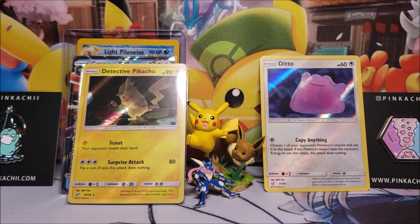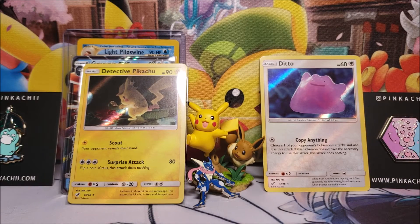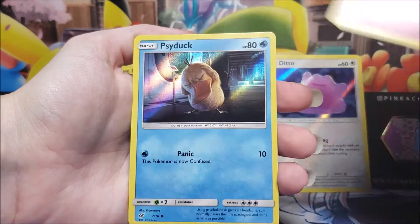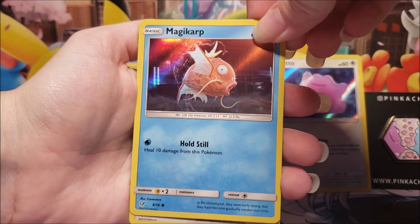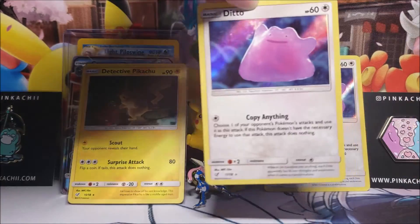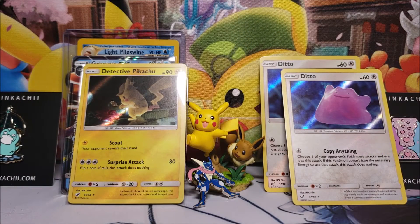At the very best case scenario we will be one or two cards short of completing the set. The fourth pack starts off with a Jigglypuff, another magic card. Jesus Christ - it says he can copy anything so he's copying himself. Alright, this is the last pack.